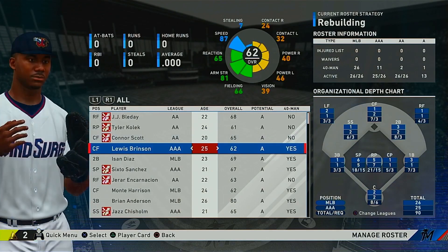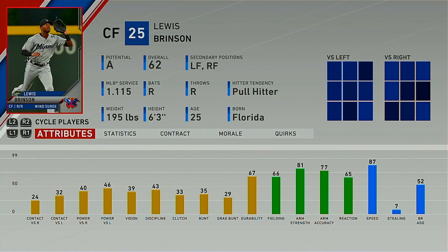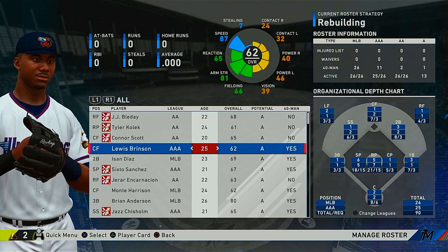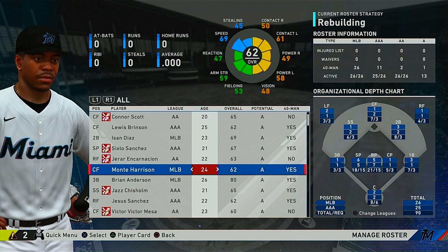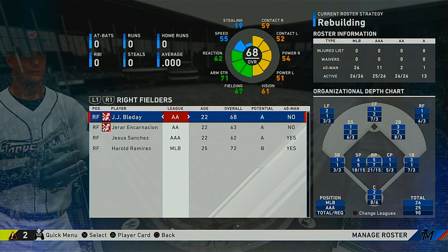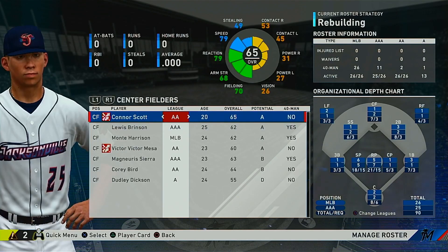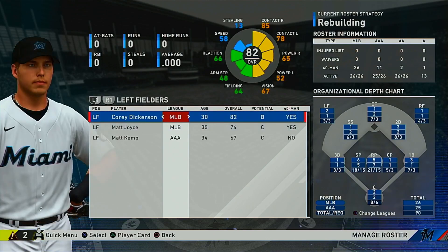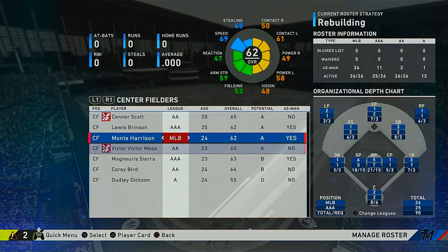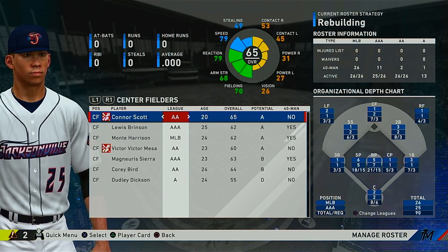Here's where you can make some moves. You have Luis Brinson, A potential, but he's 25 years old and 62 overall — he's never going to reach that potential, and his hitting stats are garbage. Monte Harrison has slightly better hitting but poor fielding, 24 years old, A potential, only 62 overall — another piece to move for value. Looking at the outfield, you still have three A potential right fielders, two A potential center fielders including Victor Victor Mesa, so there's a lot of outfield potential for the future.